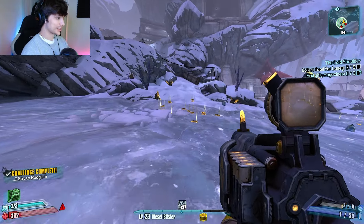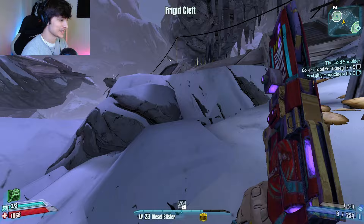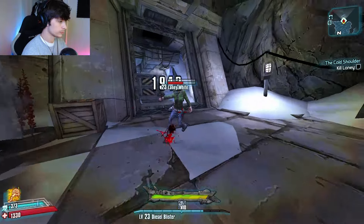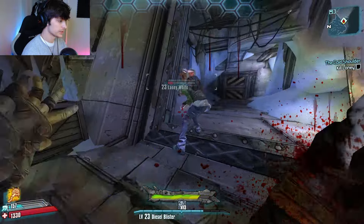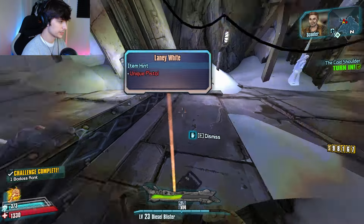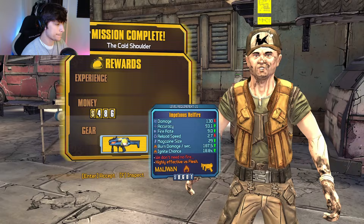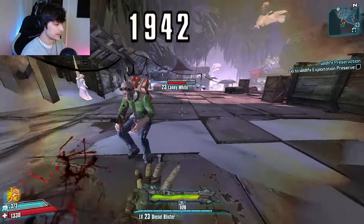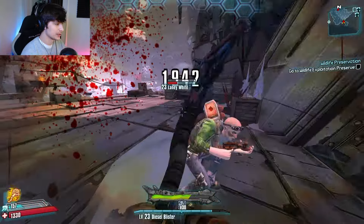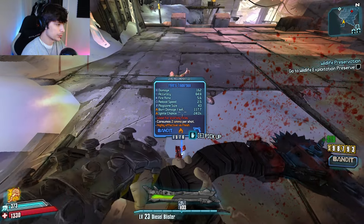That was freaking close - the run was almost over right there. Let's see what he drops - a unique pistol. And what do we get? We got a Hellfire. I feel like she's going to drop us the law. Nope - Tinner Box.